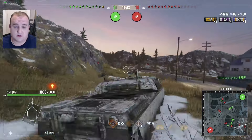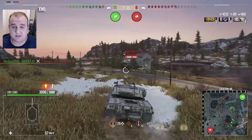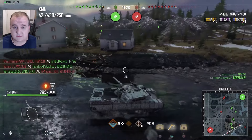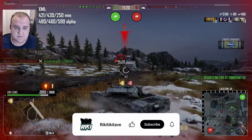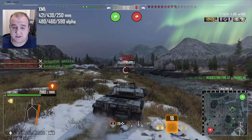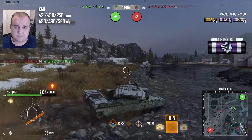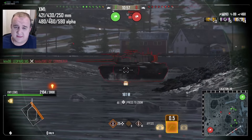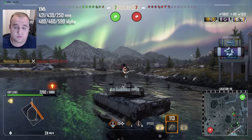Let's take a look at the XM1 in a little more detail. As mentioned, it has the highest pen on standard rounds for all Era 2 premium heavies. Standard armor-piercing has 421 millimeters, gold HEAT rounds have 430 millimeters, and secondary high explosive has 250 millimeters. Standard will do an average of 480 alpha, gold will do 460, and secondary will do 590. It's also interesting to note that the gold rounds have more pen but less alpha — an interesting break from the normal trend in the game, which I quite like.